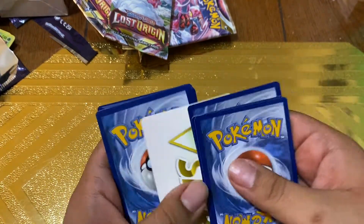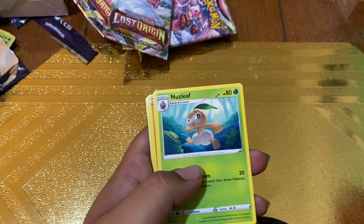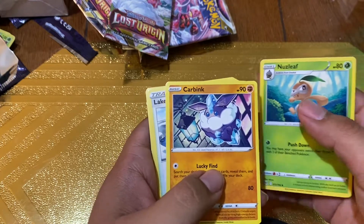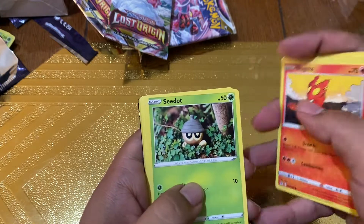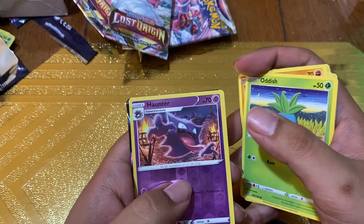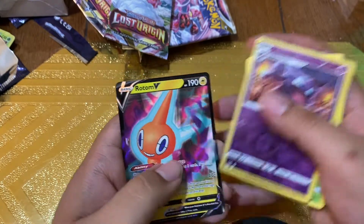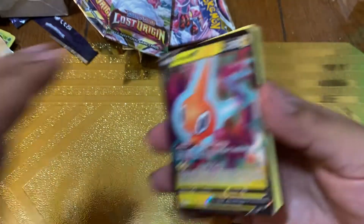We got ourselves a code card for you guys. V Stars — to me, V Stars are kind of a waste of a card slot; it was supposed to have like a good 10 cards in there. Let's see: Lake Acuity, Tynamo, Slugma, Snom, Growlithe, Oddish, Haunter... and please be something really good... and it's a Raihan V! There we go — we've got a lot of good pulls out of this box. Thank you guys for watching; I do hope you guys like and subscribe, and I'll see you guys on the next video. Take it easy!